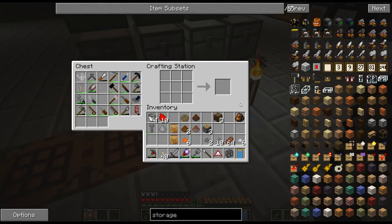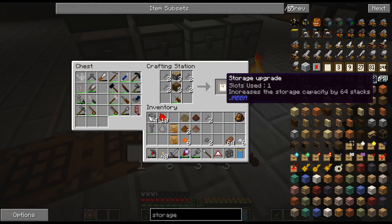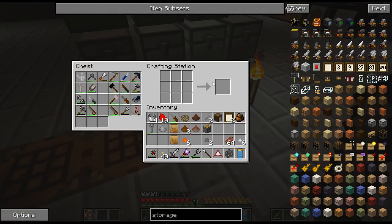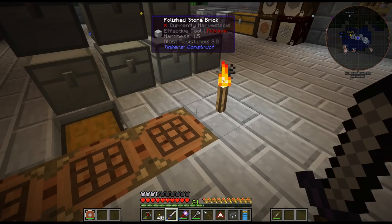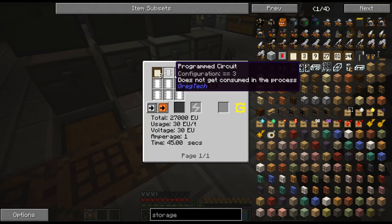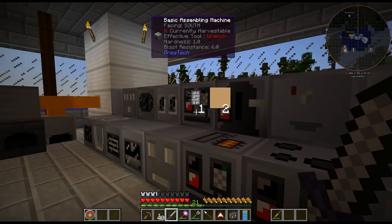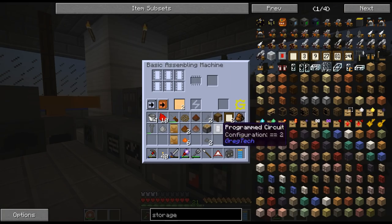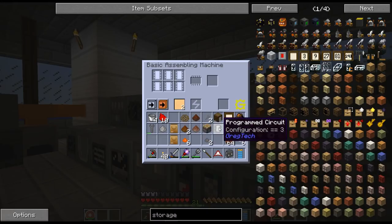Of course the thing doesn't work because I need a Gregtech tool. So three of those — to make this is circuit three, which I don't have, so I'm just going to have to borrow one. And we'll put it back when we're done.